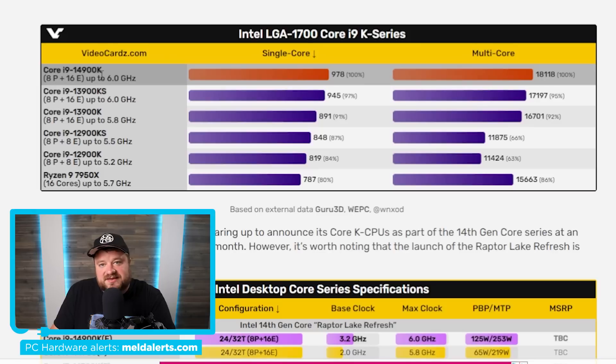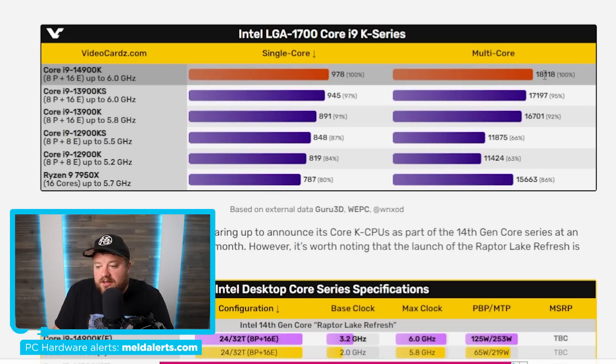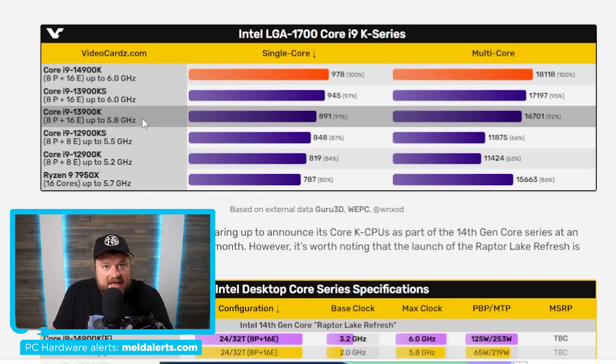Apparently, the 14900K is able to hold that 6 GHz for longer than the KS model. Not only that, but it gets a little over 8% faster multi-core when compared to the 13900K. Obviously that's nothing to write home about, especially for a new generation, but don't forget this is just a refresh — there's no new cores, no new architecture. So a 10% single-core boost is at least all right.